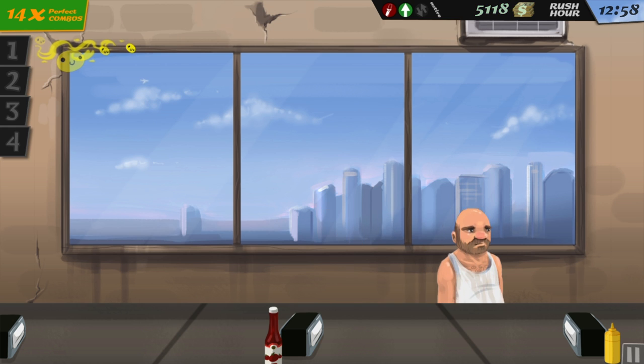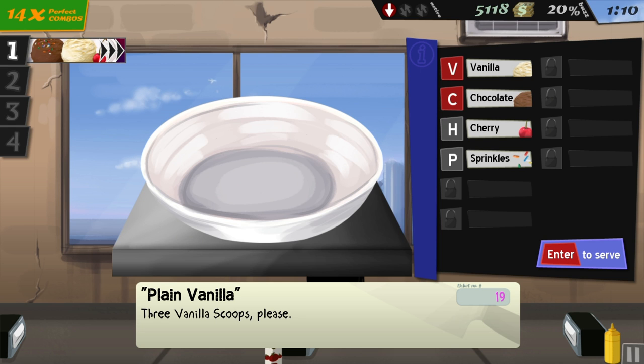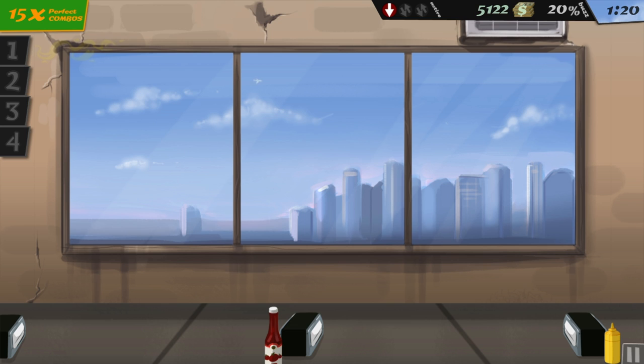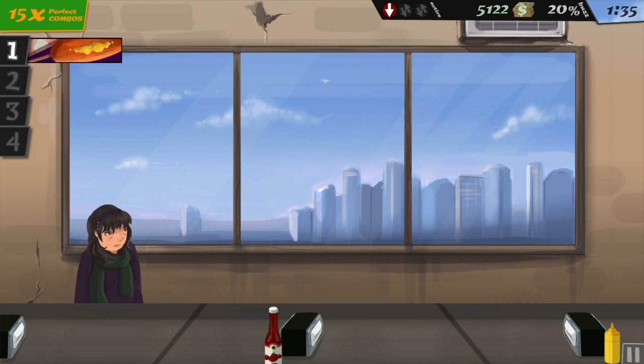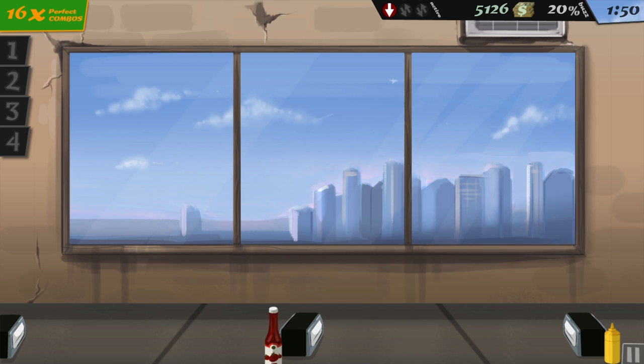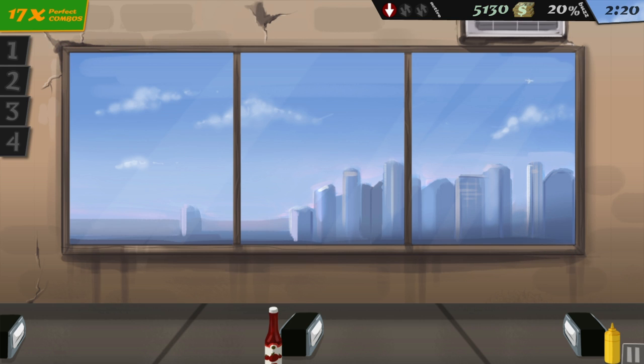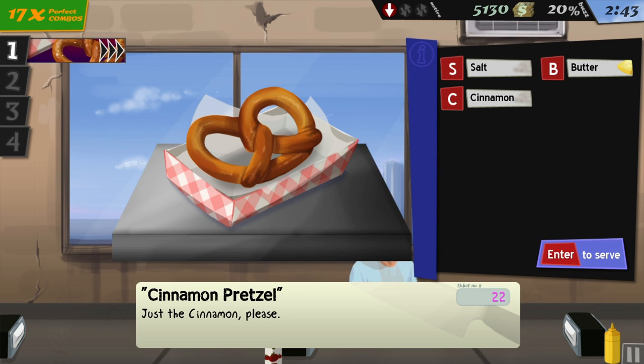I've got a perfect combo going. Plain vanilla, three scoops of vanilla - so vanilla is bap, bap, bap, and there you go. I like how it smacks on there too. Corn dog, just mustard, on your way. There's the toilet. Come on, come on - pretzel, salt and butter, there you go. I definitely recommend picking up this game if you want to have some fun.